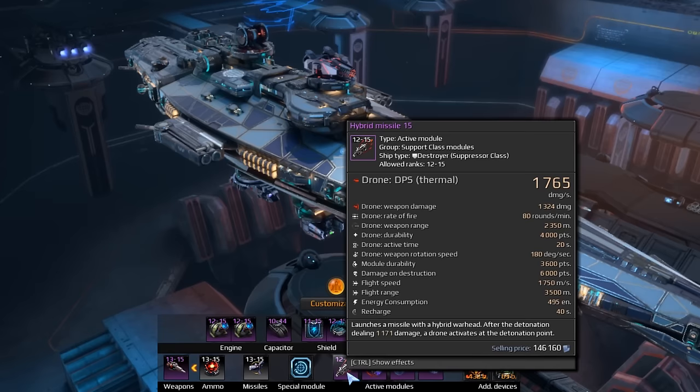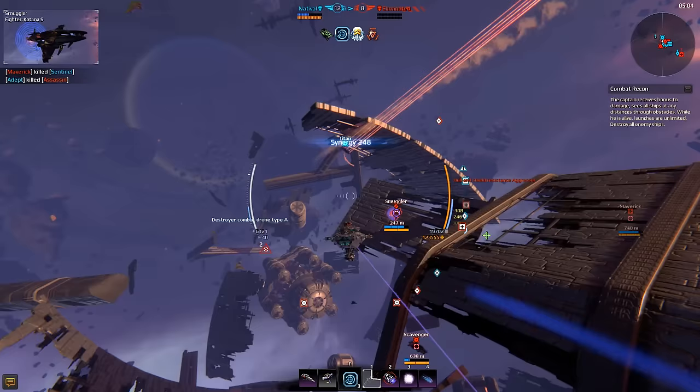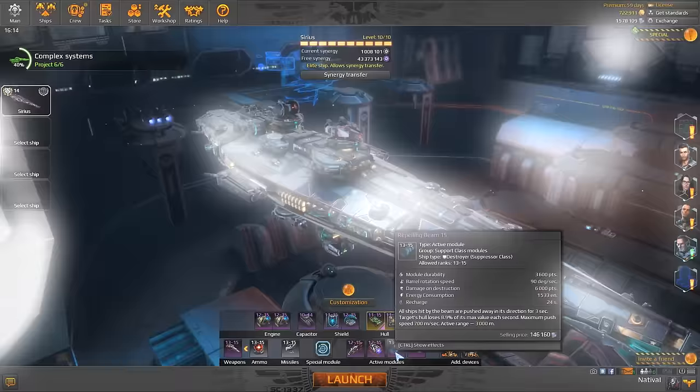Next up is Hybrid Missile. This module launches an unguided rocket, which travels slow and not very far, while dealing moderate damage. What? Who would want to use this module? You see, this rocket carries a drone. The drone flies fast and fires even faster, but it's rather fragile.